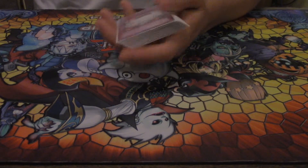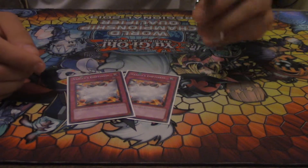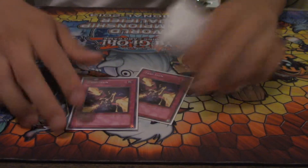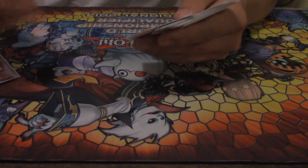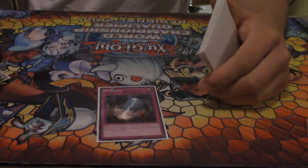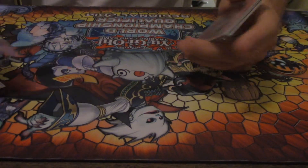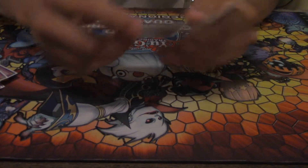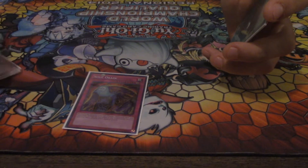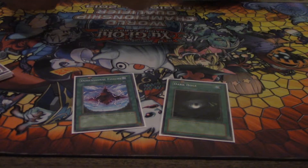Worst matchup? Probably just the mirror match — that's the only thing I really dreaded, but it never happened. Double Vanity's Emptiness — good card. Double Trap Stun — never used them today. Double Needle Ceiling — good for the mirror match. One Typhoon — good especially against Bujins. Torrential Tribute. Transmigration Prophecy — that was good. One Light-Imprisoning Mirror. Soul Drain — came in really handy.